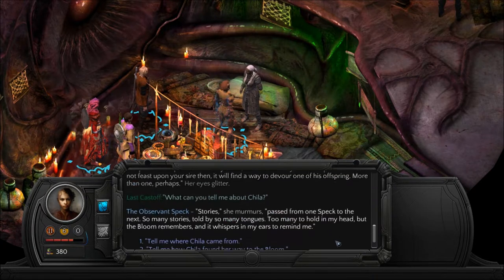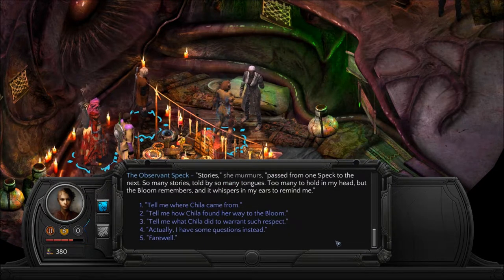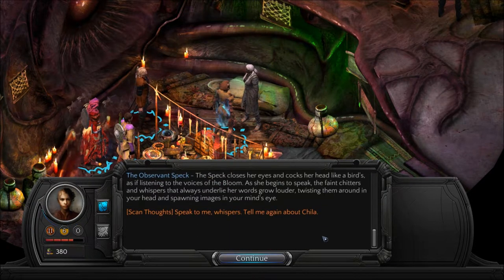'What can you tell me about Chilla?' 'Stories,' she murmurs, 'pass from one speck to the next. So many stories, told by so many tongues — too many to hold in my head. But the bloom remembers, and it whispers in my ears to remind me.' 'Tell me where Chilla came from.' The speck closes her eyes and cocks her head like a bird's, as if listening to the voices of the bloom. As she begins to speak, the faint chitters and whispers grow louder, twisting around in your head and spawning images in your mind's eye.